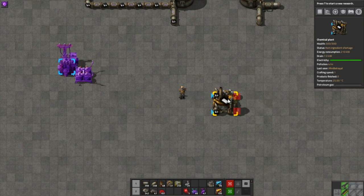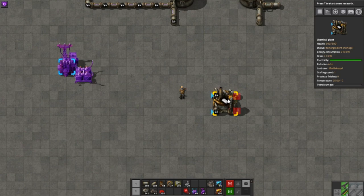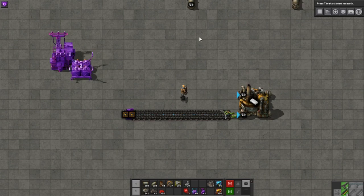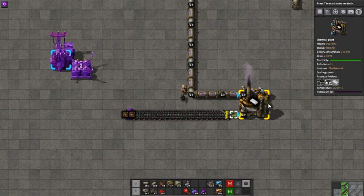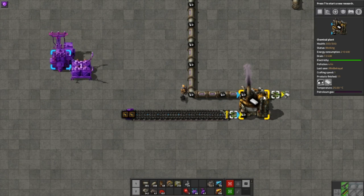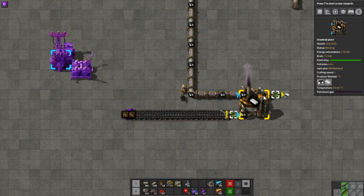Once the building is configured, you can see the output arrows have disappeared, because this recipe does not output any fluids. We can use an inserter to feed coal from a belt into the chemical plant, just like an assembling machine. We also need to pipe in some petrol to one of the input points. As soon as it's connected, the plants spring to life, and we can use another inserter to take the finished plastic out and place it on a belt or in a box.